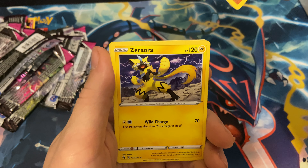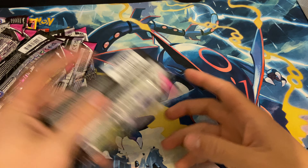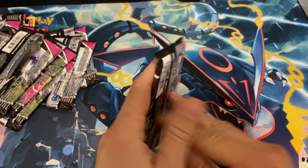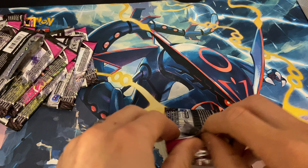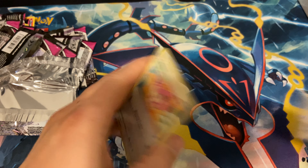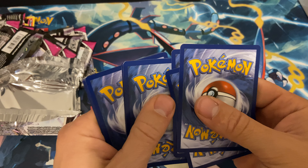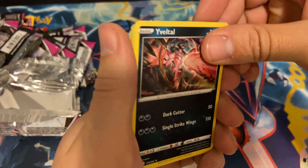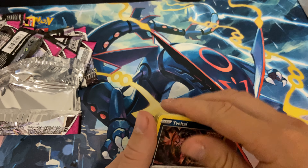Zero aura. You all are gonna get a whole booster box video and you didn't even know it — this was just supposed to be six packs because I figured we would have pulled something by now. We have an Ivysaur and that's the rare, and then a Marshala for the reverse holographic.